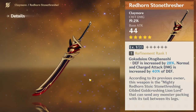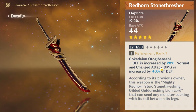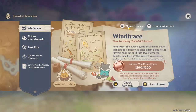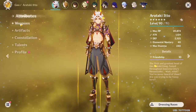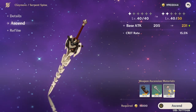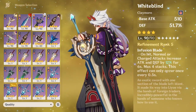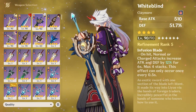If you can pull on the weapon banner you can use the Redhorn Stonethresher, but it's not necessary — he has other good options. Another great option if you're a Battle Pass enjoyer is the Serpent Spine, which gets even better with more refinements. If you're free to play, the Whiteblind is a great weapon for him. Honestly my Itto hits like a truck even with just a Whiteblind. I think Itto is a fairly good free-to-play option because you don't need too much investment and can just craft his weapon.